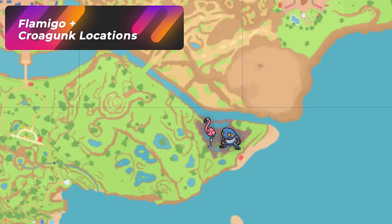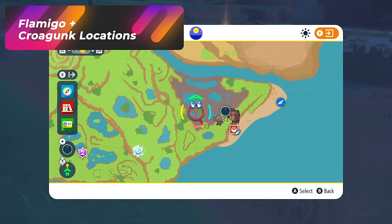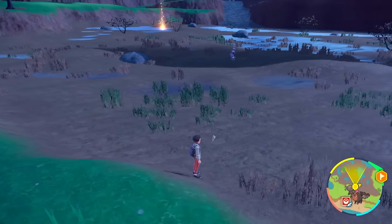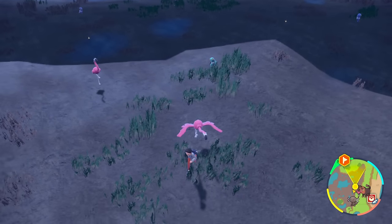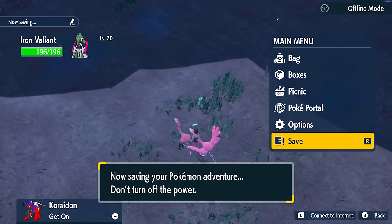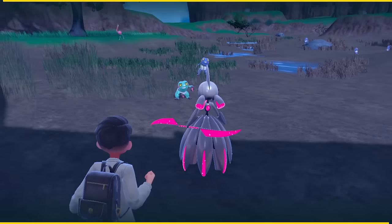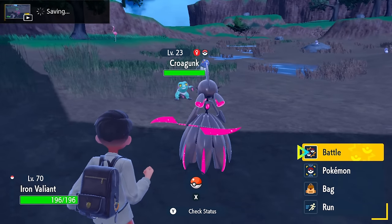Another spot is right in the South Province Area 5 swamp area. This is another good spot to get Crogunks and Flamigos. You can see Crogunks all around here and the Flamigos — wait, hold on, stop. That's a shiny! This guy was hiding in the grass. I want him — yes! Looking good. That was a little unexpected, but pretty much when you're in the swamp area, what you want to do is rotate around.